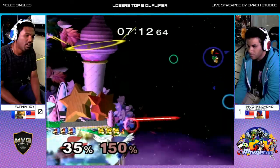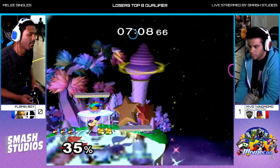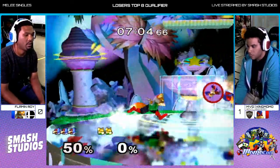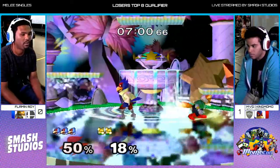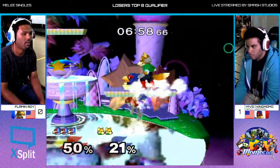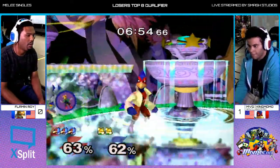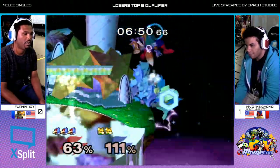I thought he was going to use a smash attack, like up smash. I was definitely expecting a bair, but it's just so far away. King Momo is back with his momentum, just keeping center, not really trying to act too crazy.